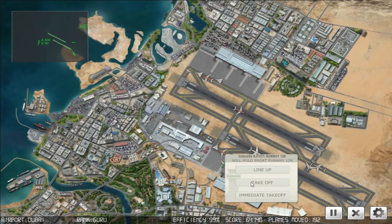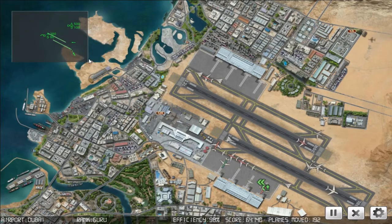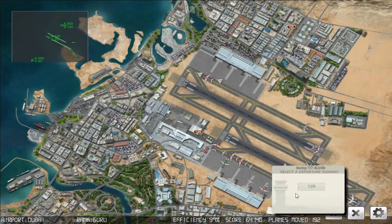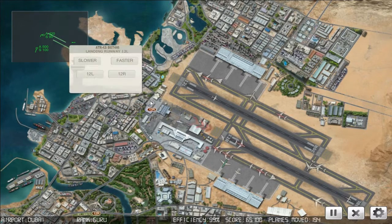Starburst 433, expedite off. Starburst 859, request check. Blue Star 837, cleared for immediate takeoff runway one two right. Starburst 859, on the pushback. Blue Star 906, on the pushback. Big Jet 340, speed up. Slam Jet 635, cleared for takeoff runway one two right. Blue Star 473, cleared for takeoff runway one two right. Big Jet 446, will back runway one two left.